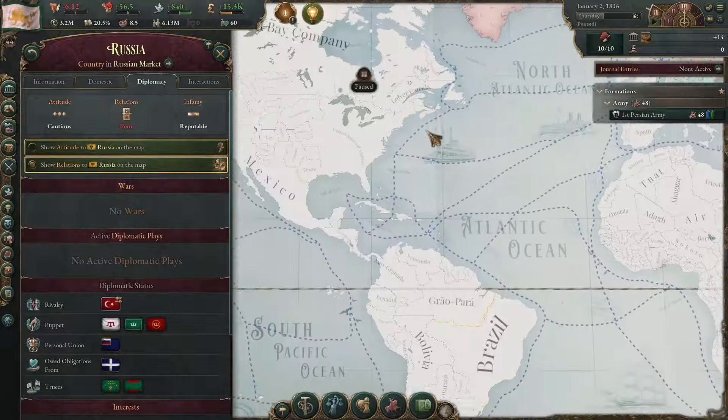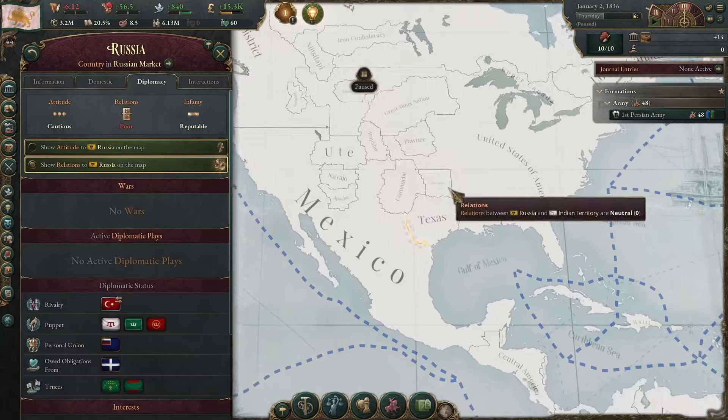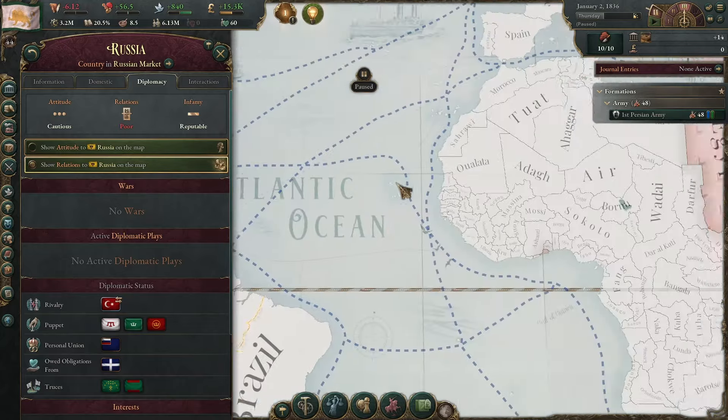The same tip applies for playing Mexico: if you trade with the United States and also improve relations, they are never ever going to be able to attack you.